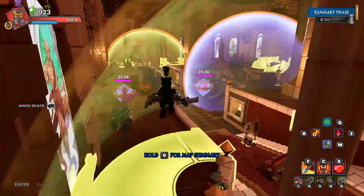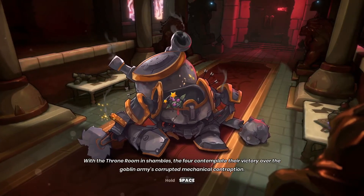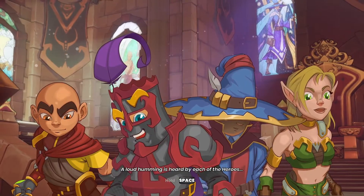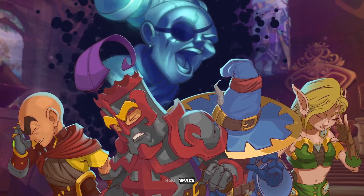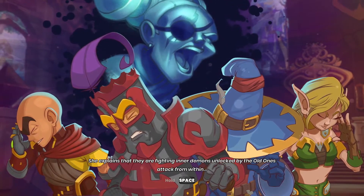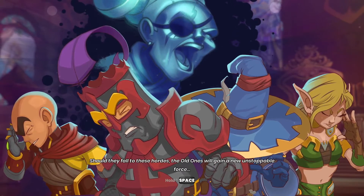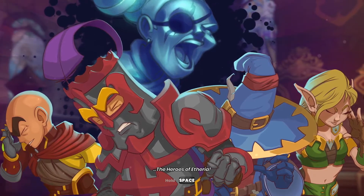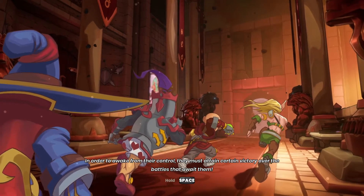This is a pretty simple build — by wave three you'll have it all built. Keep it nice and simple. The four contemplate their victory. The goblin armors, corrupted mechanical contraption. A loud humming is heard by each of the heroes. As if in a dream, the Grand Master appears to each of them. She explains that they are fighting inner demons unlocked by the Old Ones, attacking from within. Should they fall through these halls, the Old Ones will gain a new unstoppable force. The heroes of Ethereal, in order to awake from their control, must attain certain victory over the battles that await them.